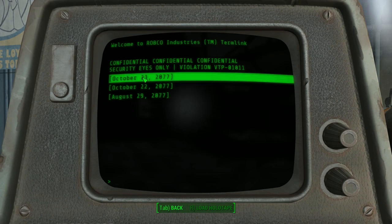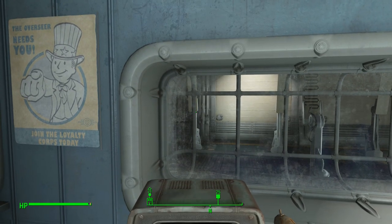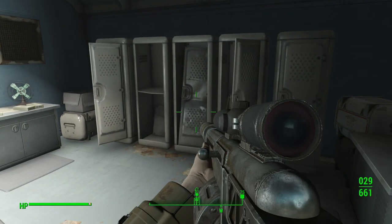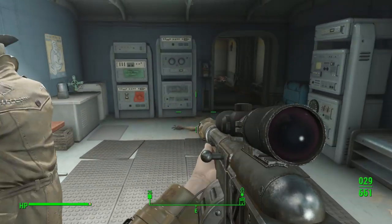And finally, October the 23rd: Automated security lockdown. Nuclear detonation event detected. Automated Vault-Tec emergency lockdown procedure initiated. Is that excitement enough for you? All Vault-Tec workshops require their control board to function. During emergencies, the procedure is to store it in the reactor room. Look in there and you should find it. Reactor room.